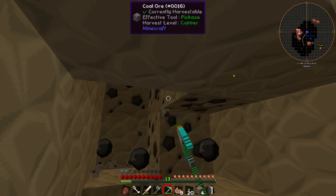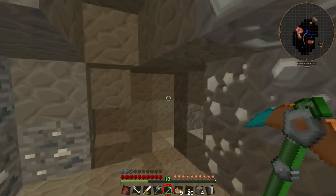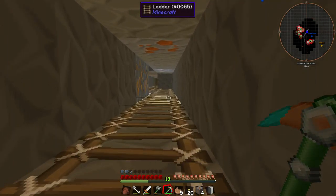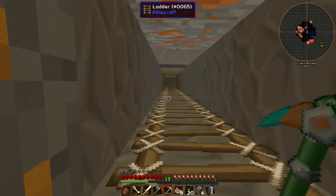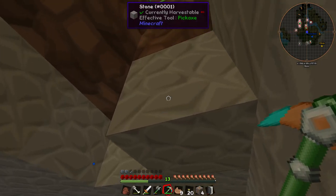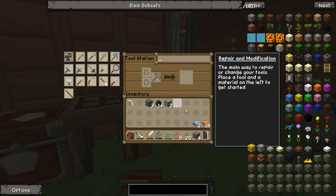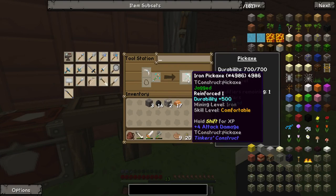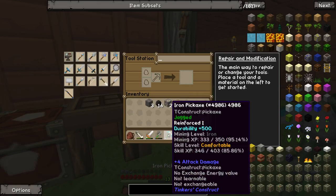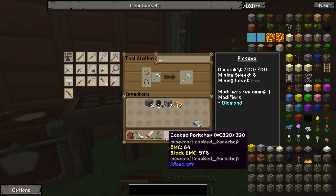Now we can mine iron — everything up to iron we are able to mine with this pickaxe. That is actually so cool. That's how Iguana Tweaks works — it's different, but fun. We'll head back up top. Now we can use the copper that we just got to upgrade our pickaxe to an iron pickaxe and then we can mine everything up to iron. If I go to the tool station — I need to actually turn these into ingots. Tool station, put a copper bar down, repair, iron pickaxe head — we have an iron pickaxe! It has 700 durability now.